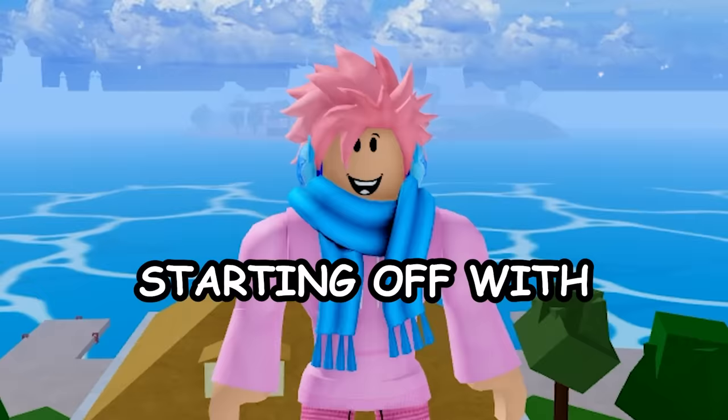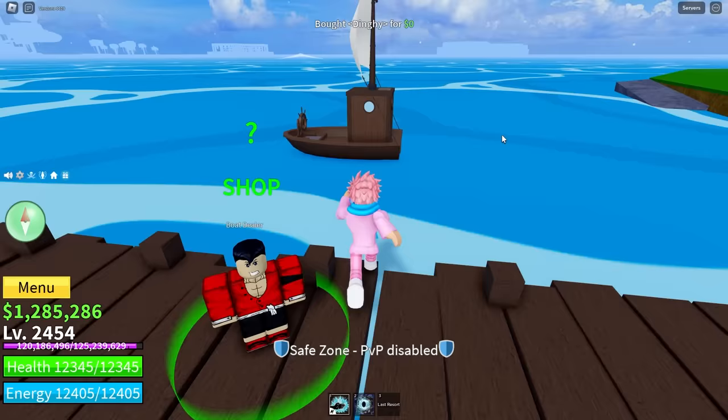Starting off with the boat dealer. Pretty much everybody already knows this NPC, but for those that don't, he basically lets you spawn in boats. The first one is the dinghy which is free, the second is the sloop for 300 belly, the third is the brigade for 1,000 belly, and the fourth is the grand brigade. You can see him on the starter island when you first join the game.